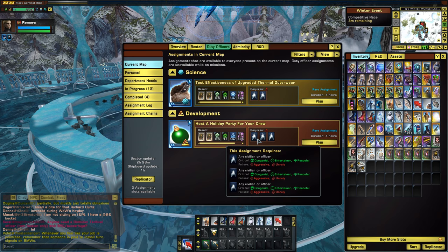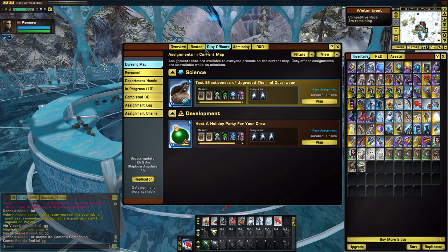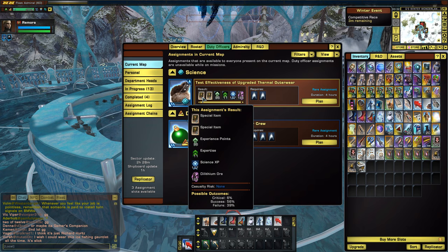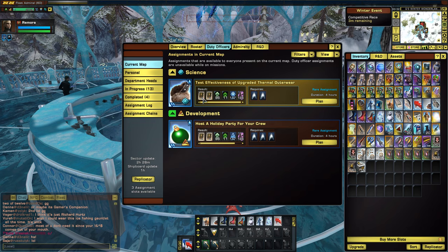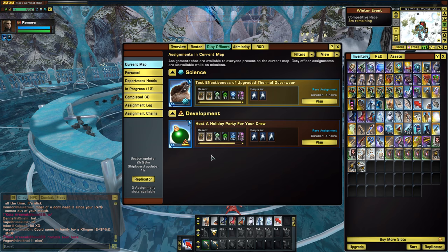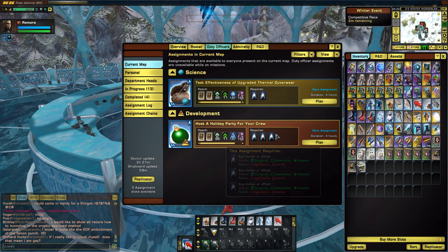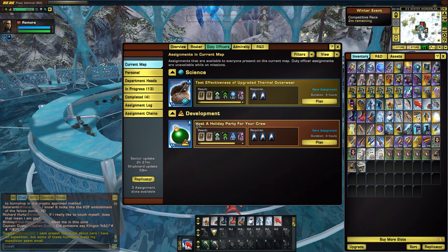If you want to do this, it's most effective if you have lots of alts — I have 12 alts, so every day I log in each of them and do each of these duty officer missions. You just pull up your duty officers, go to current map, and you'll see duty officer missions of rare quality that give you random ornaments. You can get quite a few — up to four or five per day. You can pick them up in Q's Winter Wonderland and also at Earth Space Dock in the main capital cities.